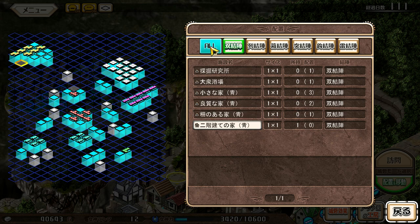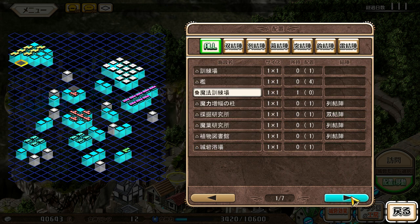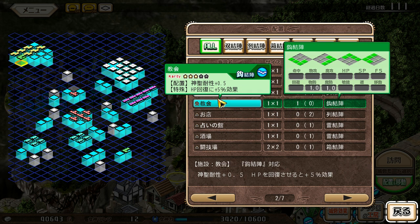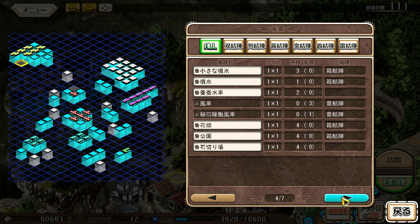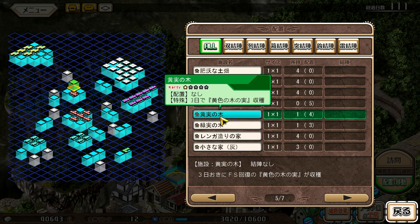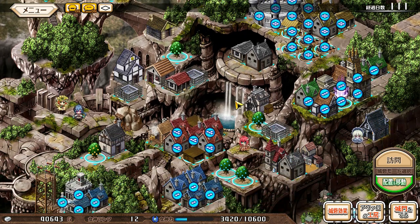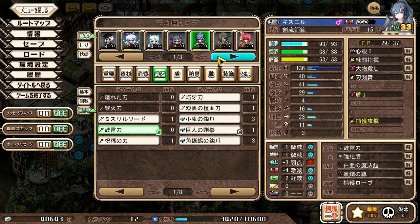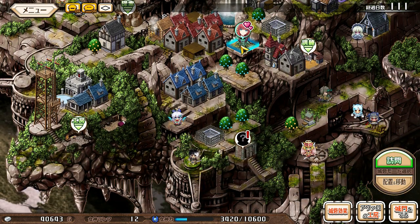Still nothing else we want to do. Let's just put down a couple more trees — can't go wrong with trees. Fine, Rishu.